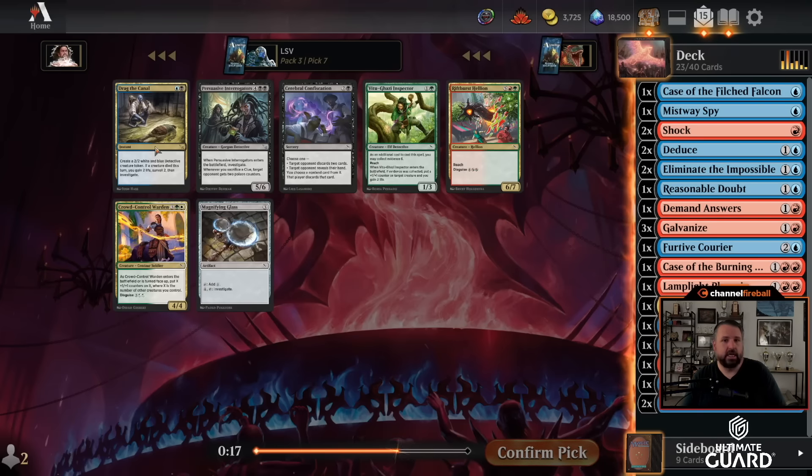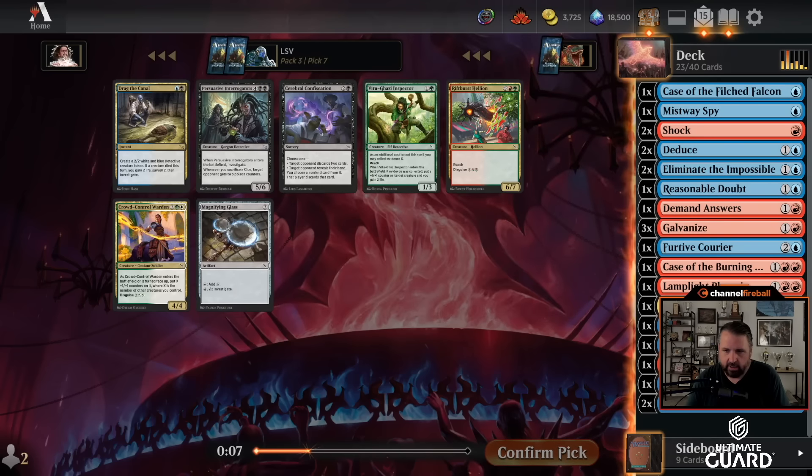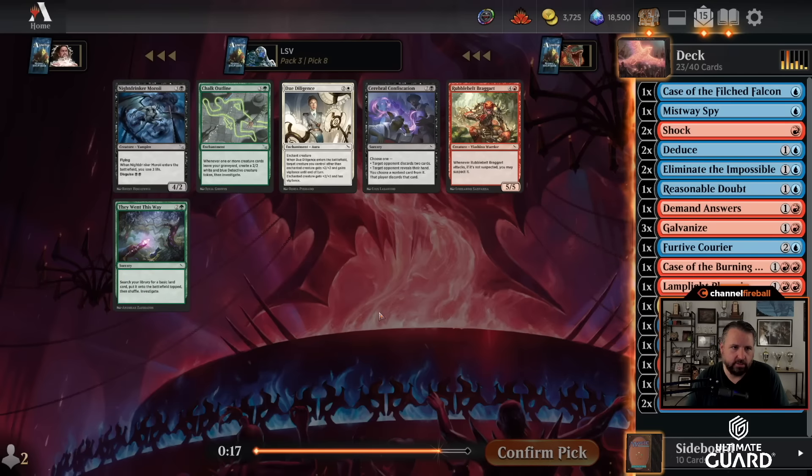Drag the Canal is another pretty strong card. If a creature died — which is pretty easy to maneuver — you end up getting a 2/2, gain 2, surveil 2, and investigate. I don't really care much for Rift Burst Hellion, so I'll take that and maybe splash some of these black cards.